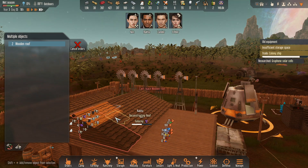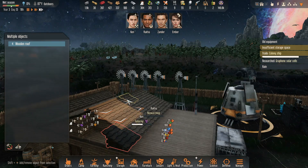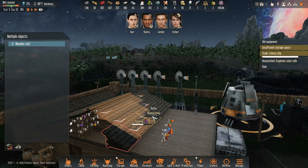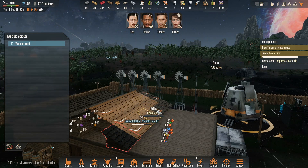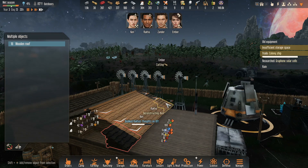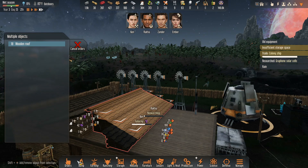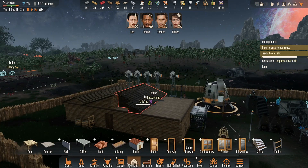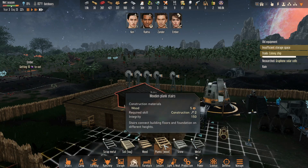Can I shift-click all of these? Yes, I can at least do that. Get all these taken care of, get rid of that. Then I guess I need stairs.